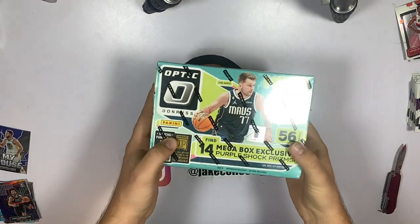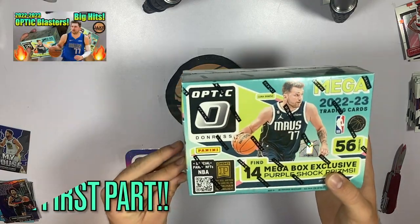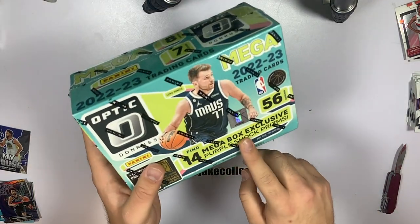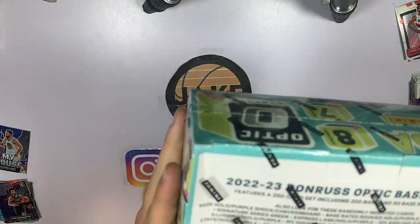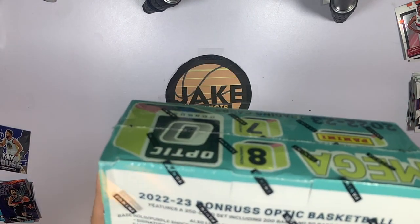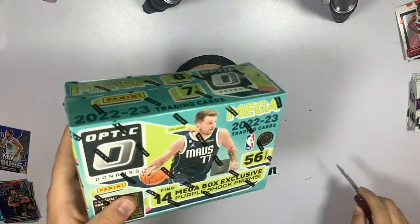What is up collectors, welcome back to another video. Today is the second part of our versus video — blasters versus mega box of Optic. This is a mega box find, 14 mega box exclusive purple shocks, 56 cards per box. Let's see what can do better. You can't pull any numbers, but it's all the inserts, and you can pull signatures too.